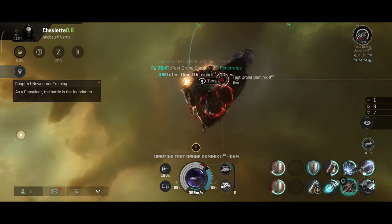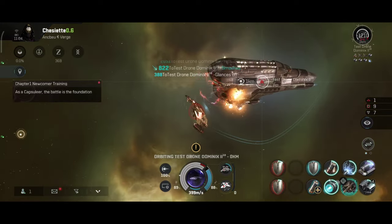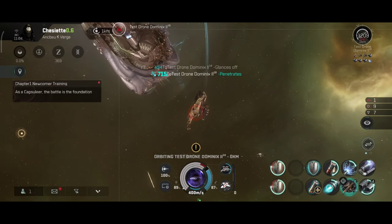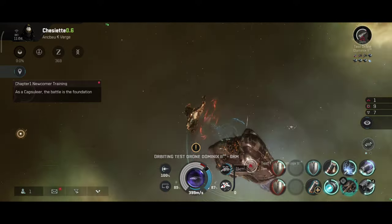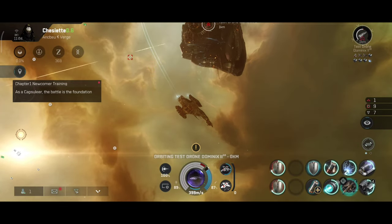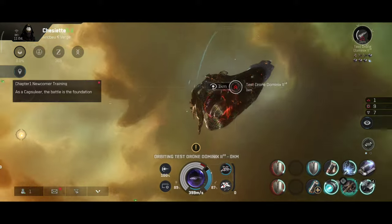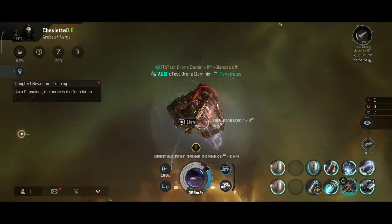If you have the nosferatu installed, don't set a zero-kilometer orbit. I believe the falloff for the medium nosferatu is about five kilometers, so I recommend that you orbit at the optimal range, which would be about 10 kilometers. At that distance the torpedo launchers should also have the range to hit the target, and the rapid missile launchers work really well there too.